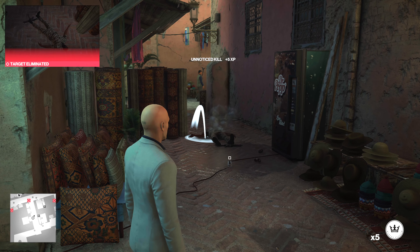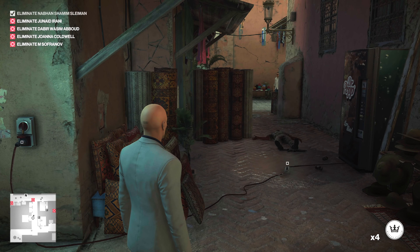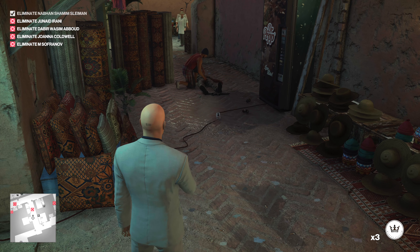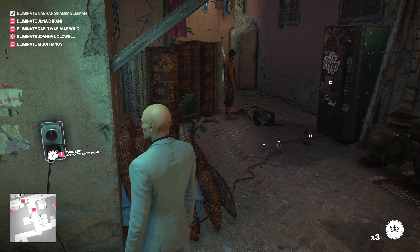Here comes our next target. We're going to toss a coin to get her to look. We're going to toss another coin because he didn't make it all the way to the puddle. Tossing that coin didn't work.